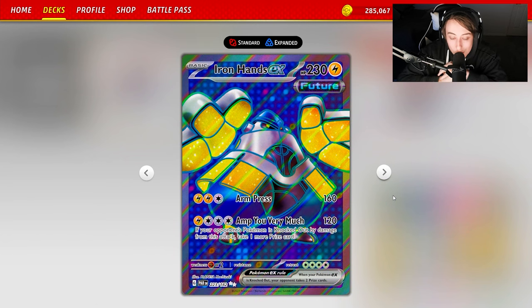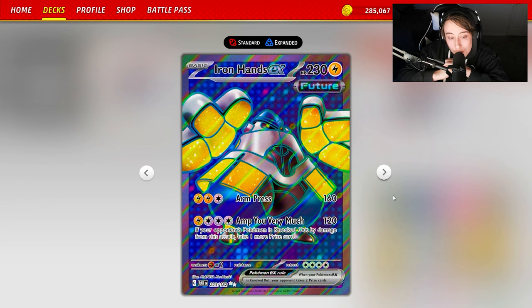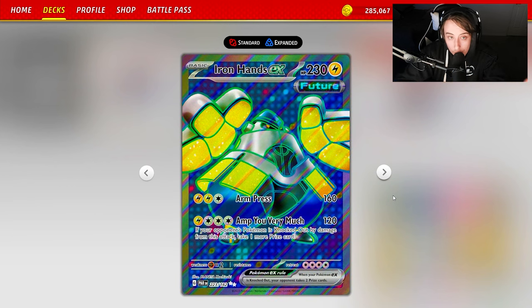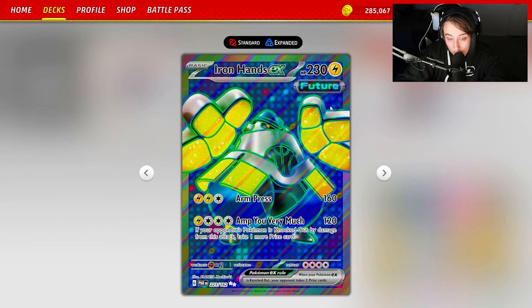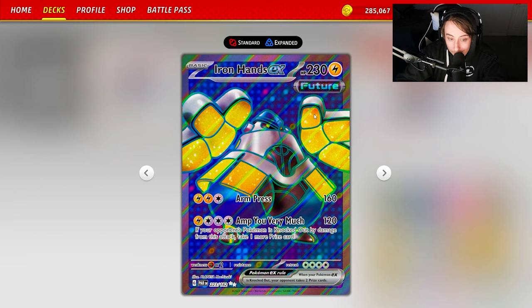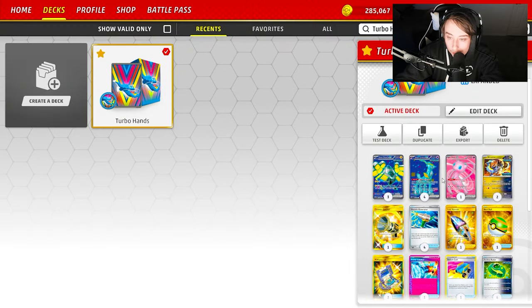Iron Hands EX has 230 HP. Its Arm Press does 160 damage, and then there's that very special Amp You Very Much — 120 damage. If you knock out your opponent's active Pokemon with this attack, you take one more prize card. So one-prizers become two-prizers, two-prizers become three-prizers, and three-prizers become four-prizers. Most of the time Iron Hands is taking two prizes to three prizes depending on what it's going up against.